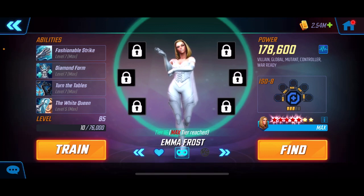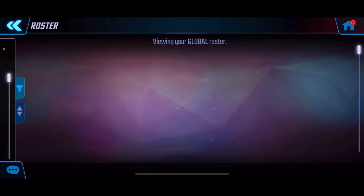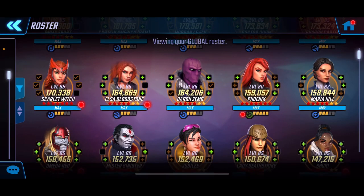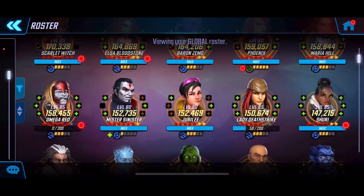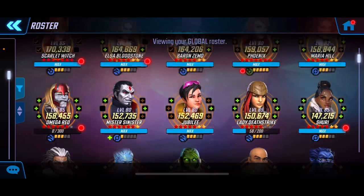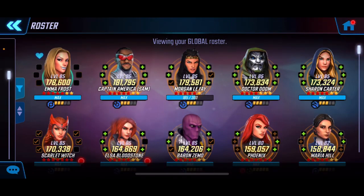I think most people will have a very similar team to what I'm running, though there might be some variances. For the most part, I think everyone's going to have a mixture of the Secret Avengers mixed in with Lady Deathstrike, Emma Frost, maybe Mr. Sinister. There are lots of very good options. Obviously we can't have Phoenix or Shuri because they're legendaries, but plenty of solid options to pick and decide from.